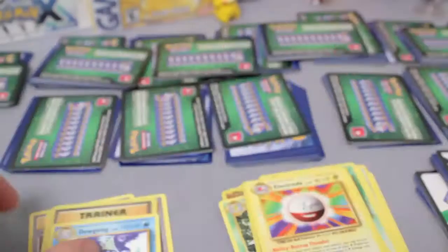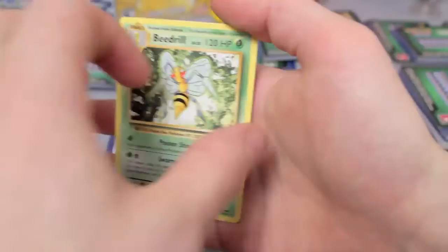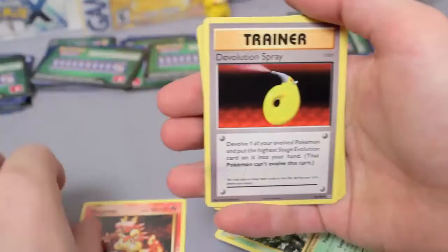Next pack — we've got Brock's Grit, Maintenance, Switch. Our first pack without a Spirit Link. Reverse Koffing and another Beedrill. Then Magmar, Devolution Spray, Pokedex, Reverse Caterpie, and an Electrode.